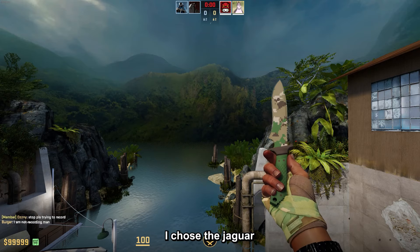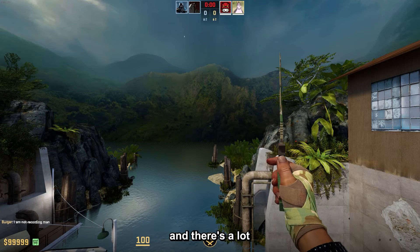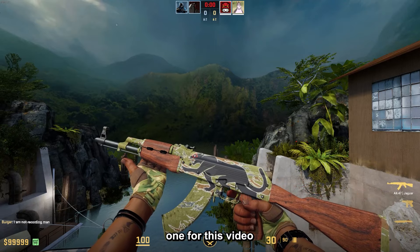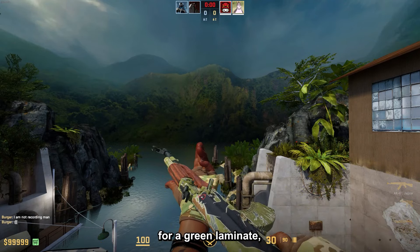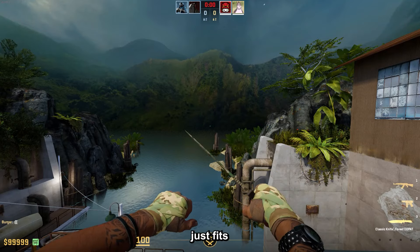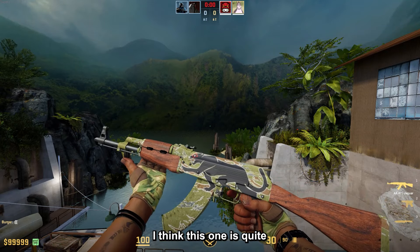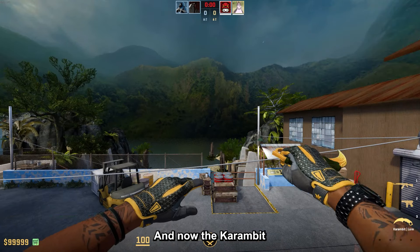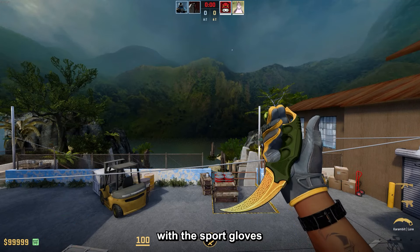Then the Classic Knife Forest DDPAT in Minimal Wear with the Hand Wraps Arboreal Field-Tested, and for the AK I chose the Jaguar in Minimal Wear. There are a lot of green combos you can do — I chose a cheaper one, and while you could go for a Green Laminate, the Jaguar with the forest background just fits so much better. The price is around $268.